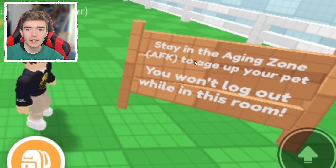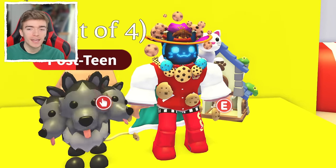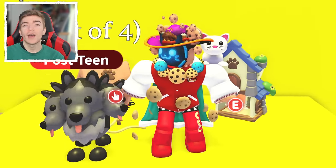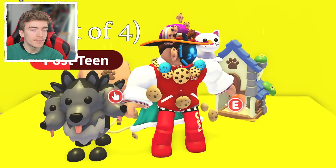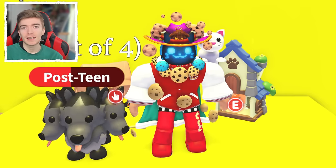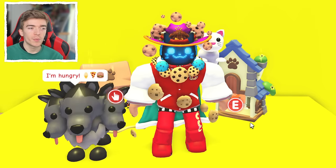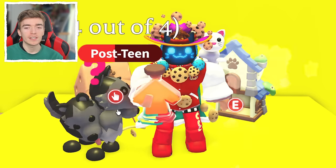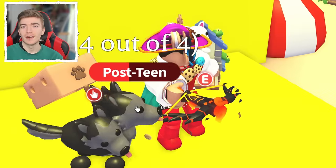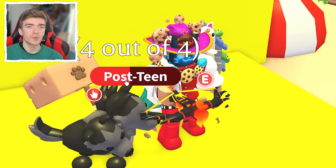Stay in the aging zone to age up your pet. You won't log out while in this room. What that means is that if you play Adopt Me or any Roblox game and you don't move within 15 minutes, you'll get a disconnect message saying you were AFK and they've disconnected you from the game. This is Roblox's way of saving storage. But here, this means you can infinitely age up your pet.